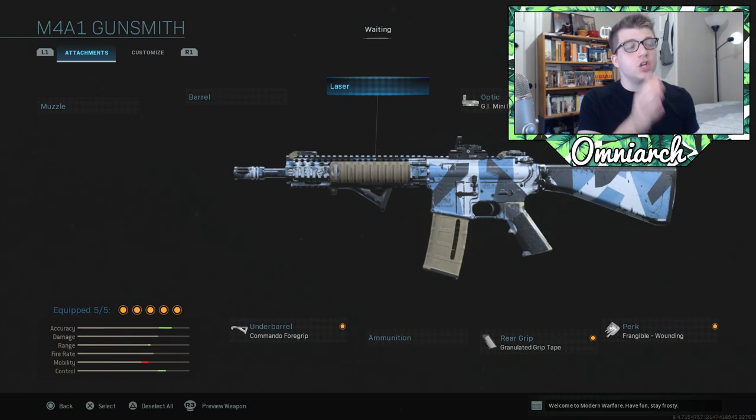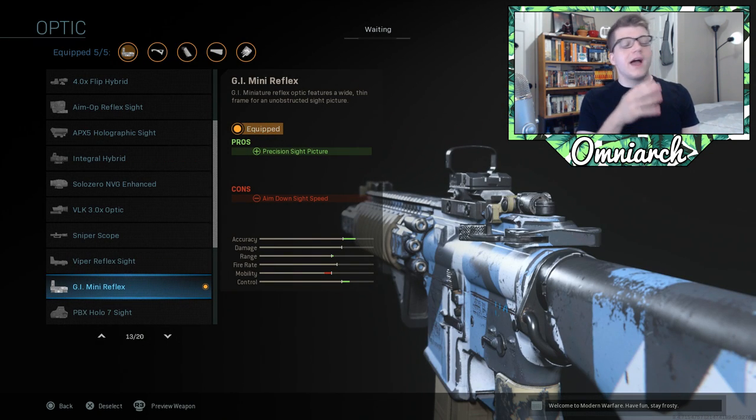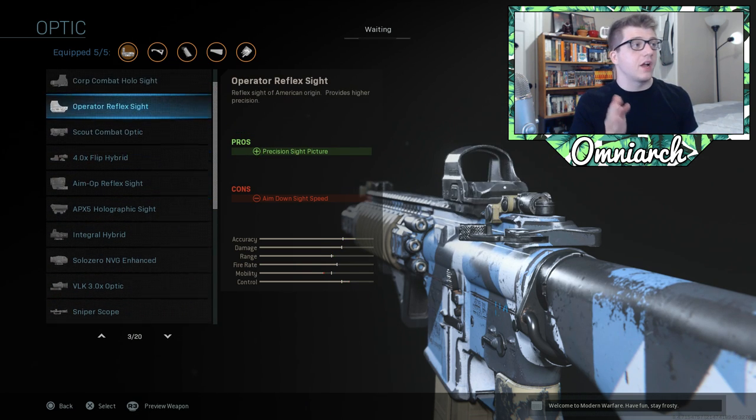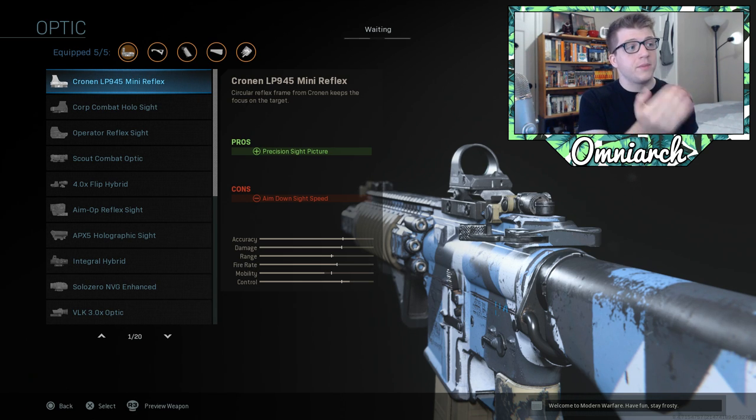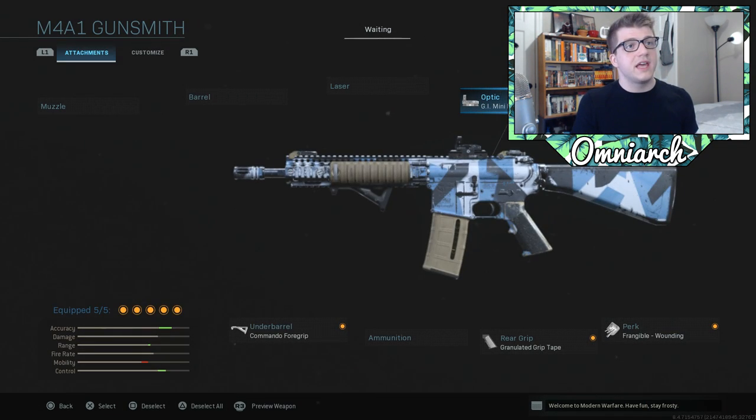So jumping in — M4A1, obviously. In the gunsmith: no muzzle, no barrel, no laser. For the optic I have the GI Mini Reflex, which is personally my favorite. If you don't have it because it unlocks late, just use the very first one — both are great for medium range and can also do damage at long range. We do lose some aim down sight speed with this precision sight, but since we're gonna be staying aimed down sights at something like B flag, that's okay.